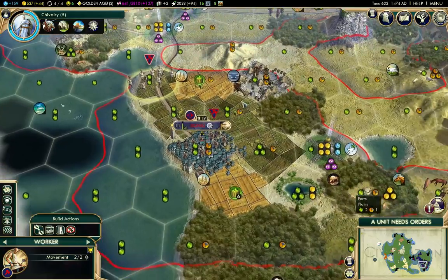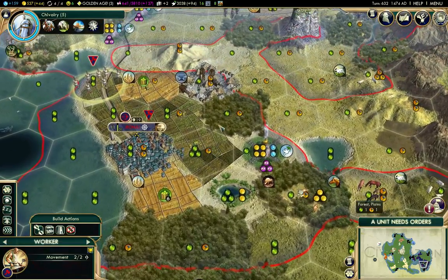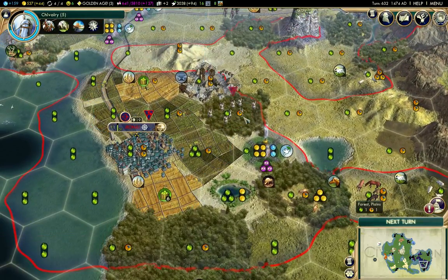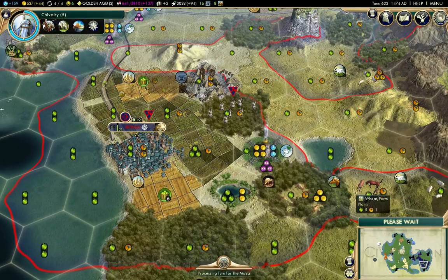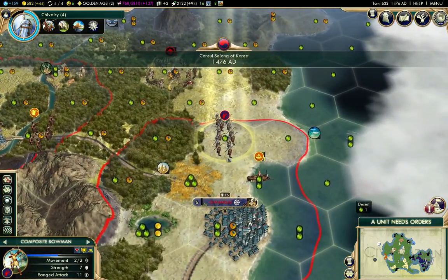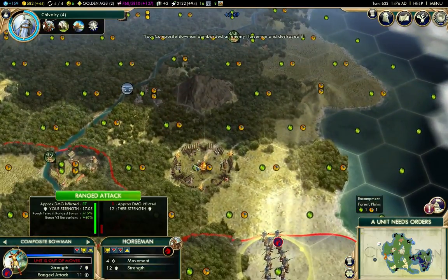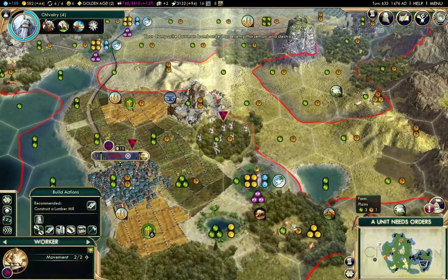So far so good there. We'll wander over here and convert that to a farm. That's killed the horseman there, so next turn I'll be able to send my bowman in there and disperse the camp.